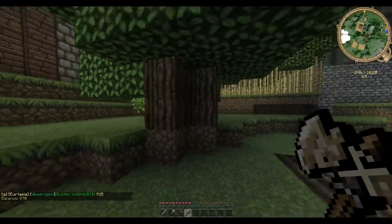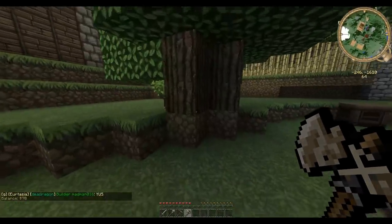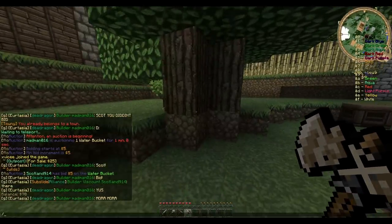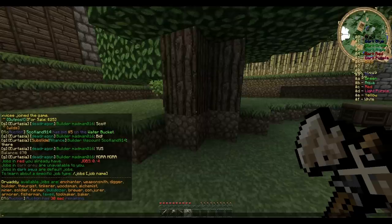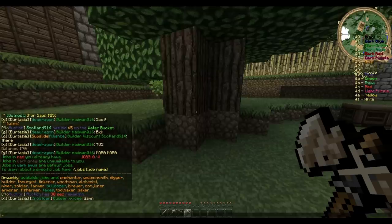I have a balance of 70. This right here is a tree and I want to make a little cash for destroying it. What I want to do is type 'jobs list' — that's gonna show me all the different jobs. Jobs shown in red are ones you already have, dark gray are unavailable, and dark aqua are default jobs.